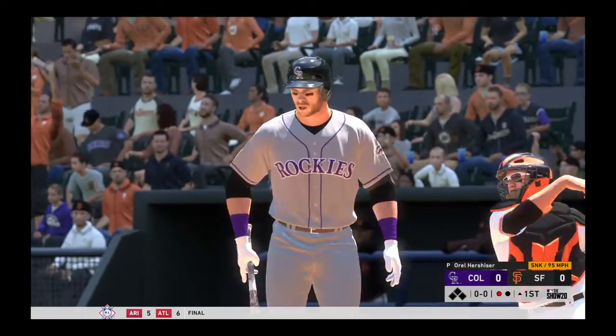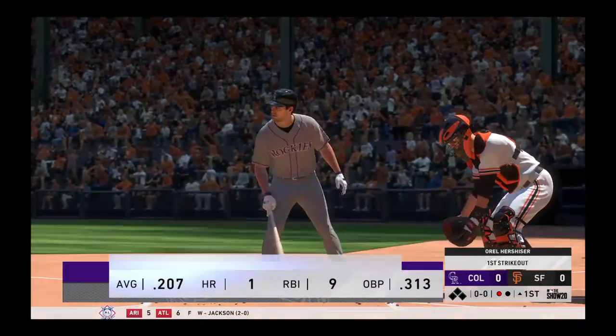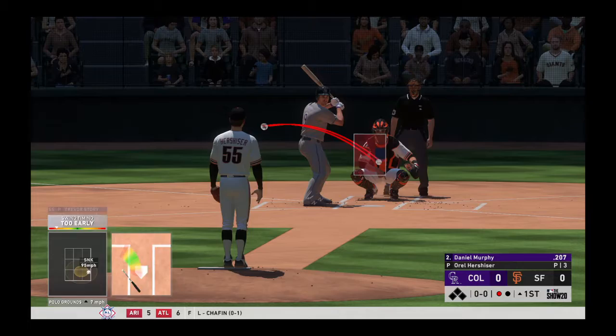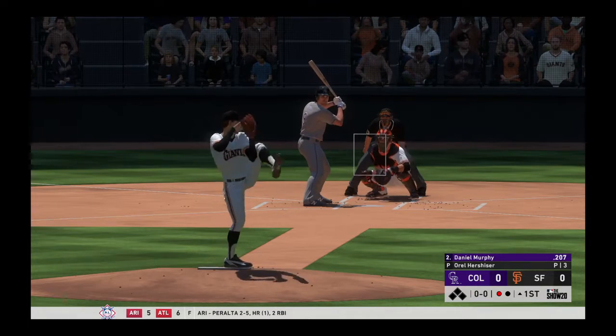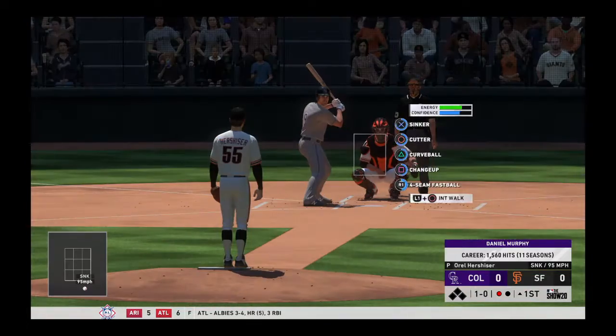A good pitch there as this is swung on and missed for the first out of the ball game. It's always nice to keep a guy that has good wheels off base, and that's just what they did right there. Big strikeout — keep that guy off the base path. Daniel Murphy is at the plate as he looks at ball one.